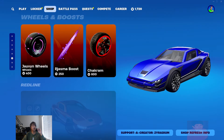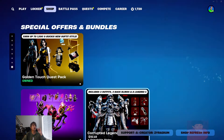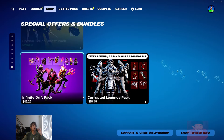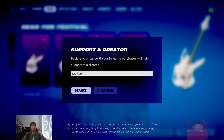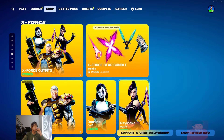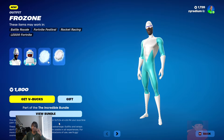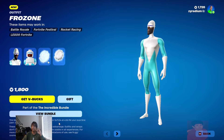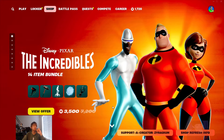I thought we were going to get an Incredibles car too, but maybe they'll come back later. That's it, you guys! If you plan to buy anything, make sure you use code Xyradium — I really appreciate it. We do have the Incredibles and it's available until the 7th, so you guys have 10 days. Alright, take care and I'll see you in the next video!